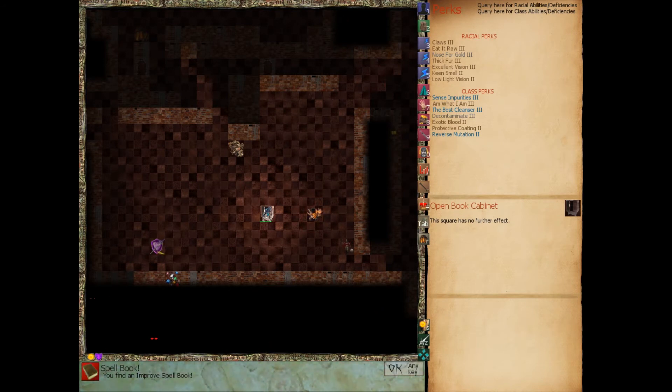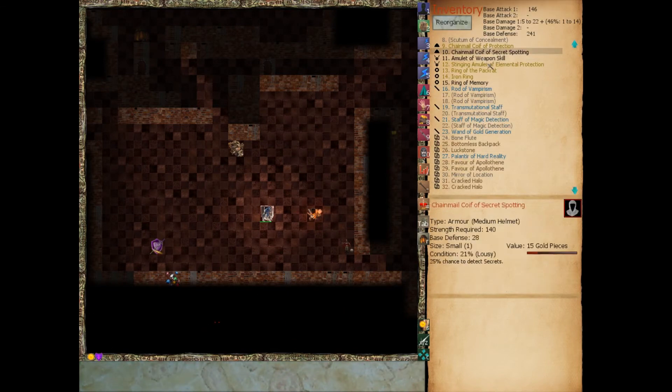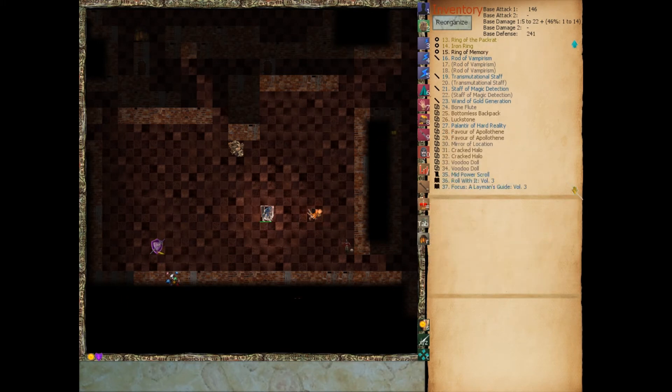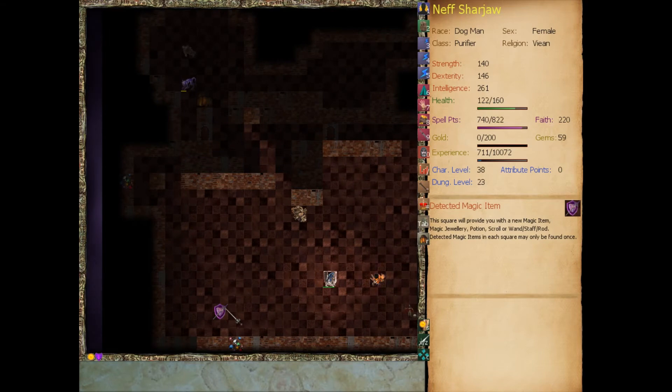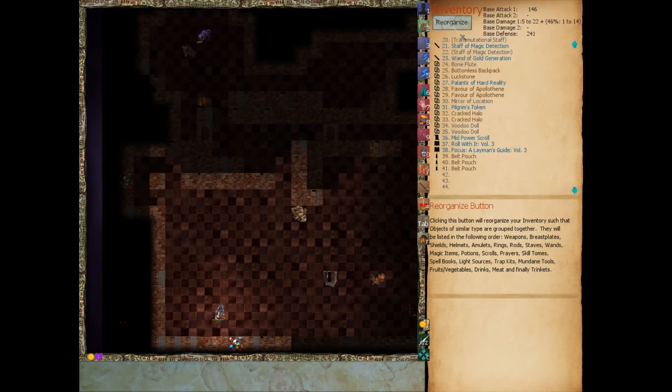Oh my god, that's a good spell. We got a lot of really good spells here, guys. A spell book improved — we're going to learn that. It costs 230 spell points, but every time we cast it we gain 1 to 10 attribute points. Holy shit. Let's learn that. Let's also learn creature copy — high power enchantment, costs 80 spell points. Summons an identical monster to what we're fighting to fight for us. Pilgrim's token — we got those back, five of them. Those are useful.